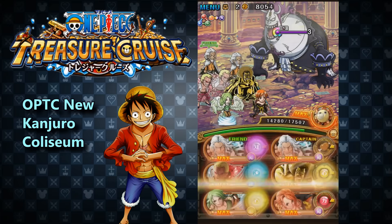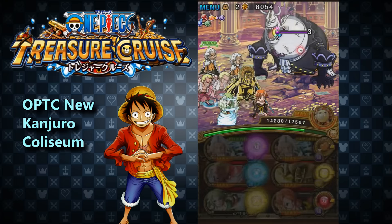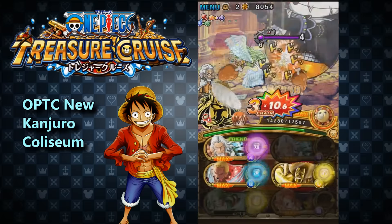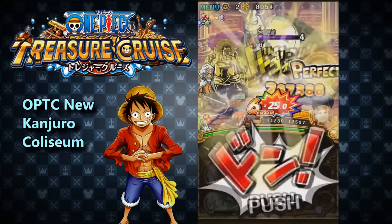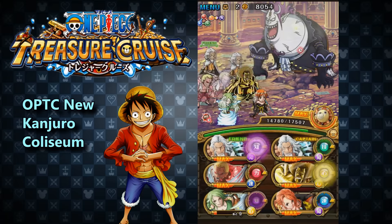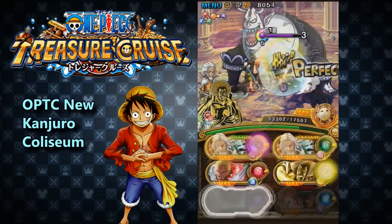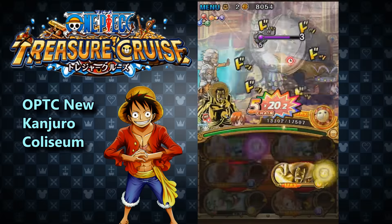Next up we have stage 4, and this is going to be Moria. Now, Moria is pretty interesting — because when you kill him, he's going to revive with about a million HP and deal a massive amount of damage to you. So you're going to want to bring someone like Mirage Tempo Nami or Kimono Nami. You can bring Perona — some sort of damage reducer that you want to use on the turn that you're going to kill him. Otherwise, you will probably die unless you have a lot of HP. In this case I think you're talking about 25,000 that he deals, somewhere around there.